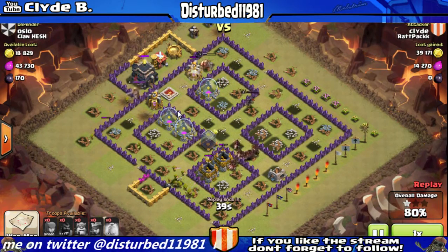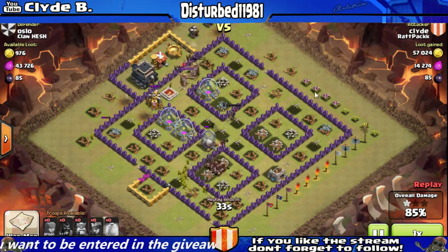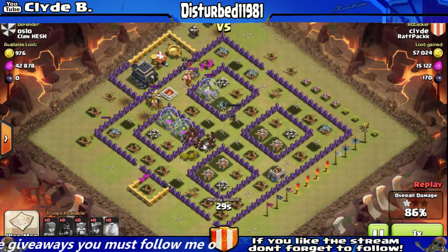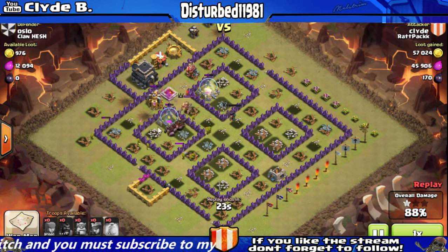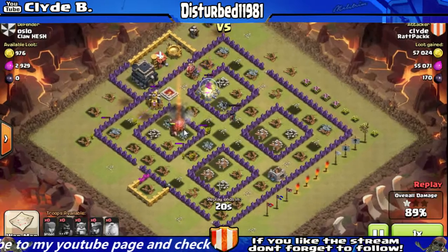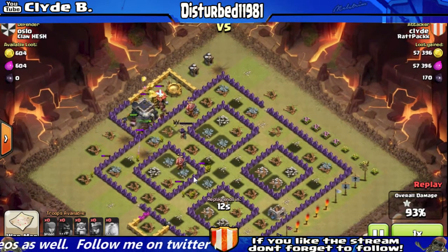One of the bad things about hogs is they really go for the defenses. They won't touch anything else until all the defenses are destroyed. As you can see here in a second, the Barb King will actually come lock on my hogs. My hogs will actually take out this Elixir storage unit, then they can focus on the Barb King. And it only took a few seconds and the Barb King was taken out.